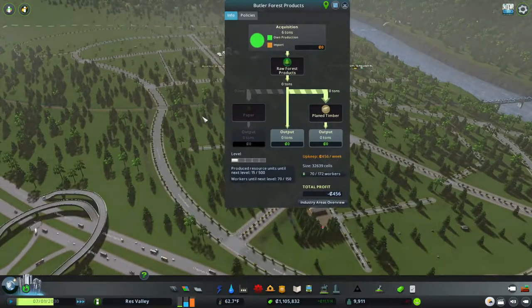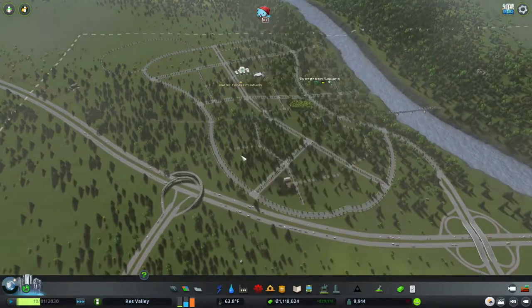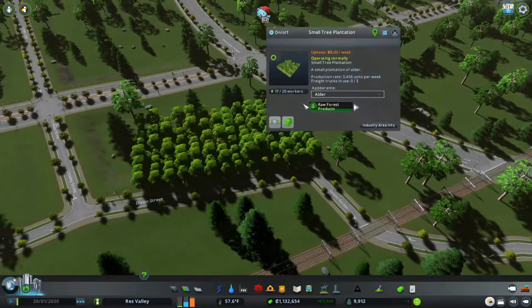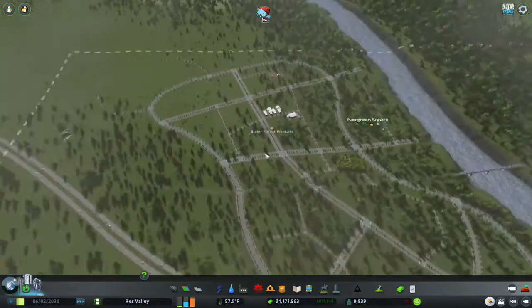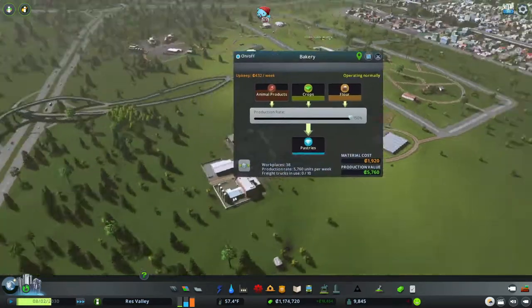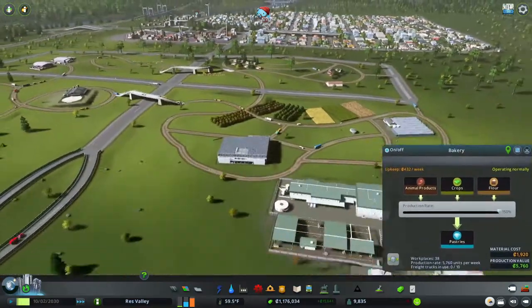We'll put the timber storage across here and give it a few seconds — it should start kicking in. We have a lot of people who want to work so this should build up quickly. I also need to change the tree type — alder, blue beech — that one should be good to go.